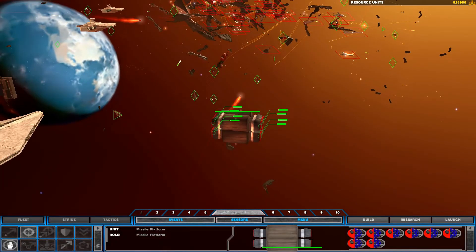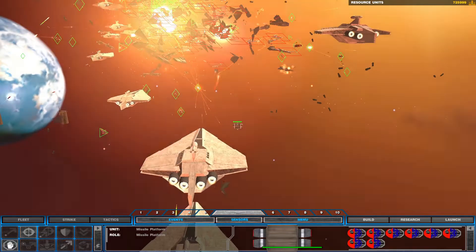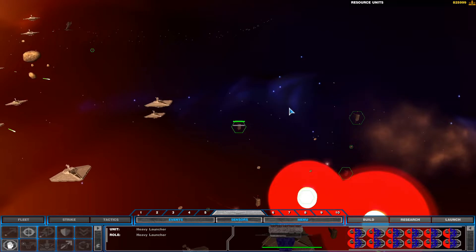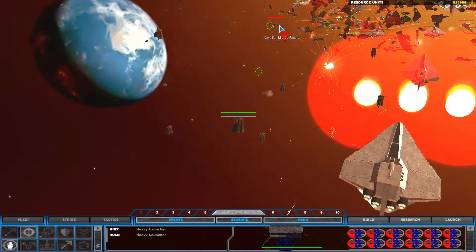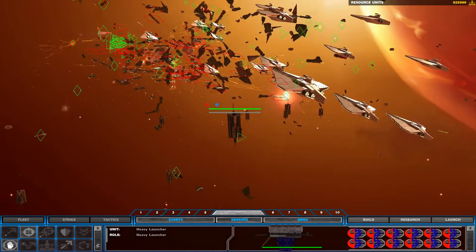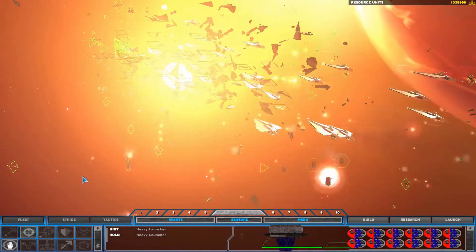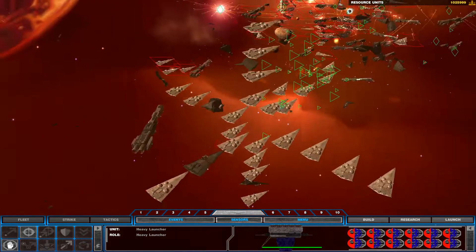We've got enemy contact. Ship under attack. Hold and engage, we've got contact. Frigate under attack. Stabilizers offline. We've got enemy contact. Ship under attack. Reporting. Guidance failure, we're losing control. Cabin pressure dropping. We've got contact. We've got enemy contact. Frigate under attack. Enemy contact, let's do this.